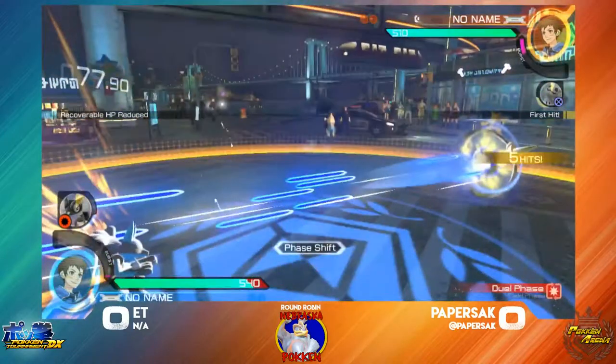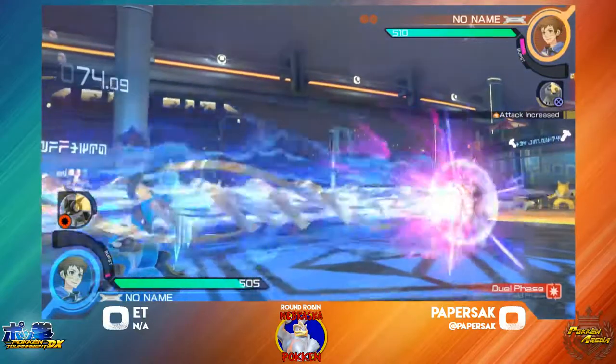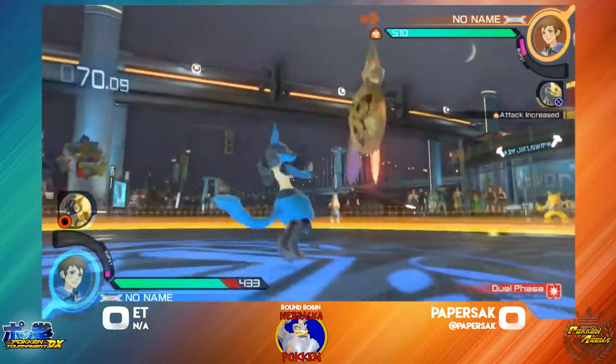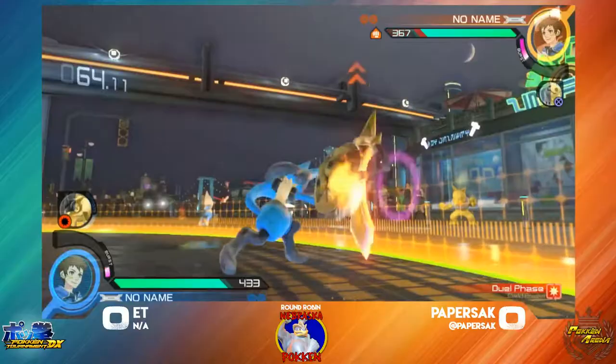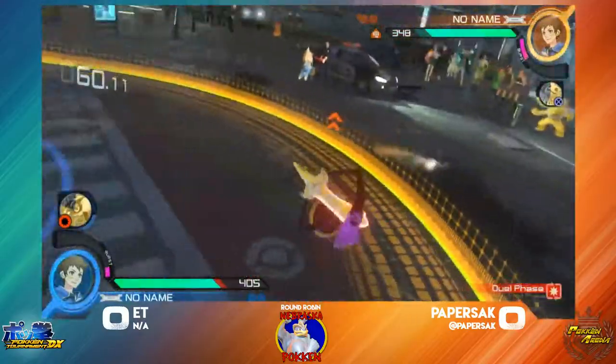Turns out, Aegislash goes straight into her shield corner to get her projectile game going, with her attack buff. Staying back, but now Aegislash bringing her back to the moon. He got up against the wall, putting up pressure, but Paper Stack punishing.